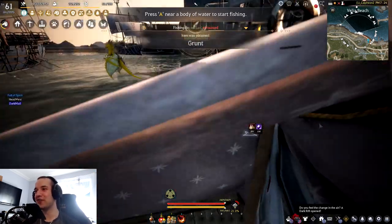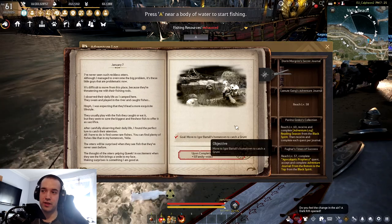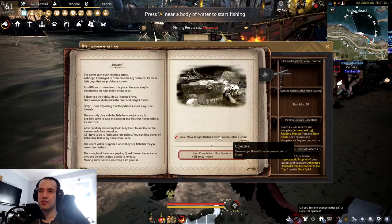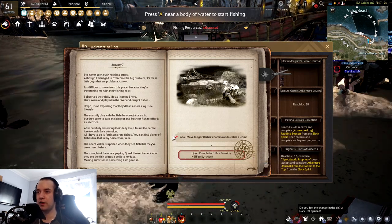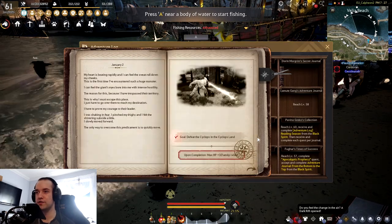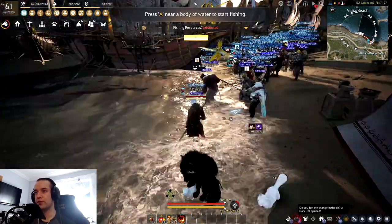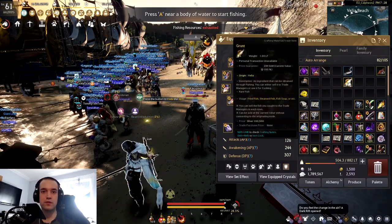As soon as you catch a grunt, the adventure log is gonna give you a pop-up. Click the pop-up, go in here — I'm pretty sure the books are covered in red while unclaimed. Press this area and it'll give you a tick, and that's when you actually claim it. Once you claim all three, the game registers it as completed — it'll do a few flips and sounds, boom boom boom — and then Igor Bartali Book 2 will be unlocked. You don't have to buy these, they're all free. I'll show you how to do the second one next episode. Thanks for watching, peace!